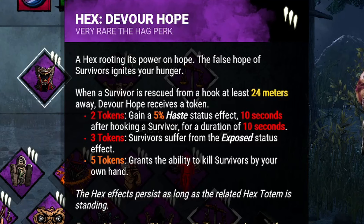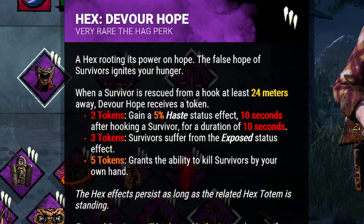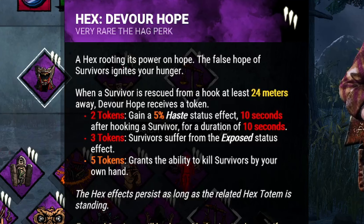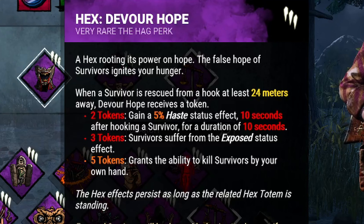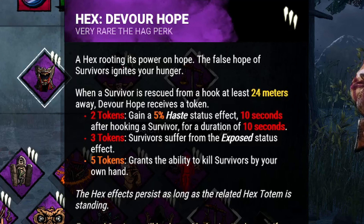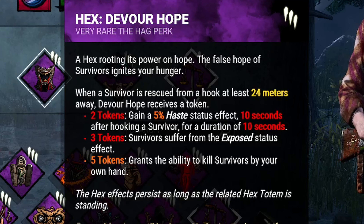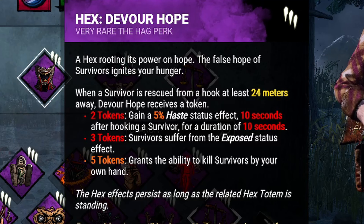Next we're bringing Hex Devour Hope. Each time a survivor is unhooked while the killer is 24 meters away from the hook, Hex Devour Hope gains a token up to a maximum of 5. When gaining 2 tokens, the killer gains 5% haste for 10 seconds after hooking a survivor. After gaining 3 tokens, all survivors become permanently exposed. After gaining 5 tokens, Hex Devour Hope grants the killer the ability to mori all survivors that were hooked twice before. All these effects persist until the Hex Totem is either cleansed or blessed. An extremely powerful perk, Hex Devour Hope has some insane effects, but in this build we mainly use it for the permanent exposed effect upon gaining 3 tokens.